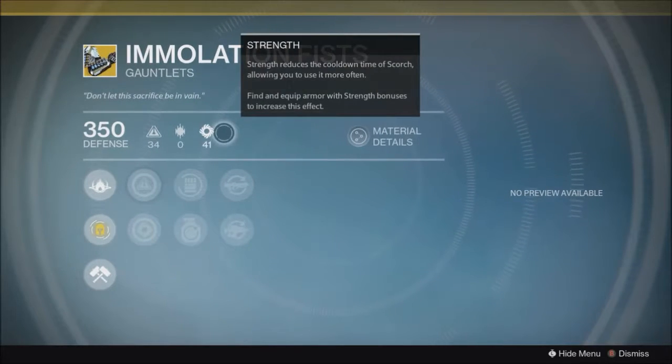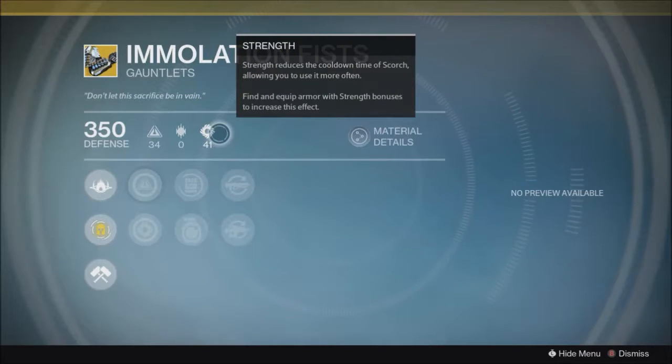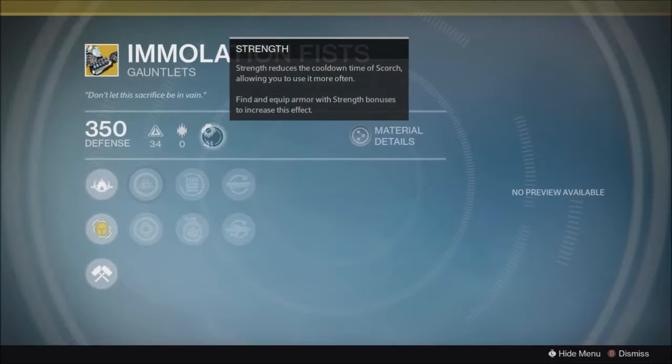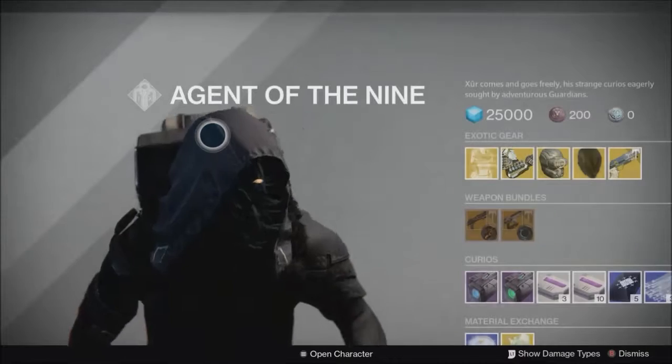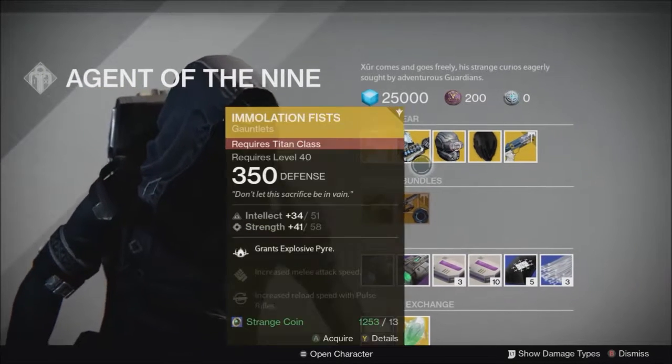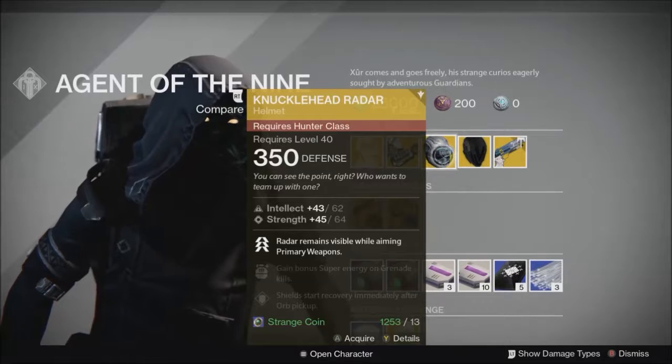These are technically a strength-based exotic, so they'll always have strength when re-rolled — though it might be intellect since it's a super thing. I'm not entirely sure on that one — you can figure that out on Bungie.net.